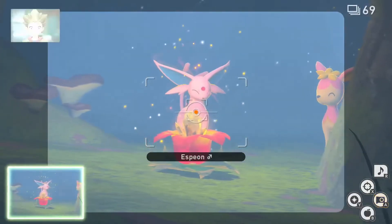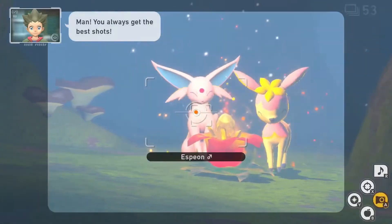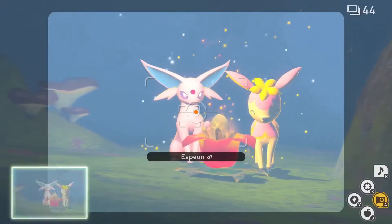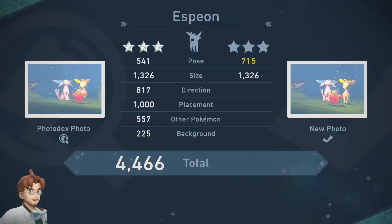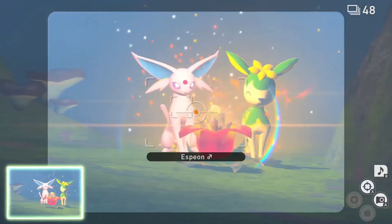Then proceed further down the path until you see a 5th Crystal Bloom on the right. Hit this Crystal Bloom with an Illumina Orb to prompt the Deerling and an Espeon to approach the Crystal Bloom and celebrate. While the Espeon and Deerling are celebrating, empty your camera on the Espeon for the 3rd diamond rank.